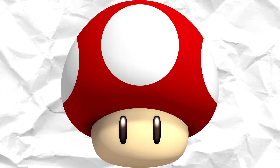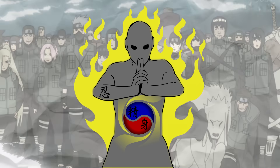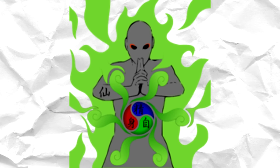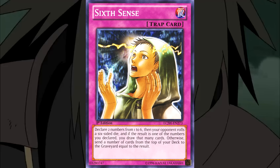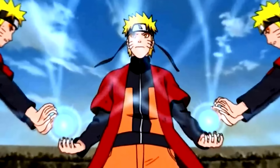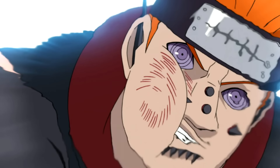The thing that makes Sage Mode so powerful is that it's more than just a power-up. While normal chakra users only have access to spiritual energy and physical energy, Sage Mode users have access to a third component of chakra — natural energy. This third chakra component makes a lot more of a difference than you may think. For someone without access to natural energy, it's almost impossible to comprehend what it must feel like to have it. It's almost like trying to imagine what having a sixth sense would feel like. This adds a completely new aspect to battle that most shinobi have little to no understanding of, which gives Sage Mode users a massive advantage in combat.